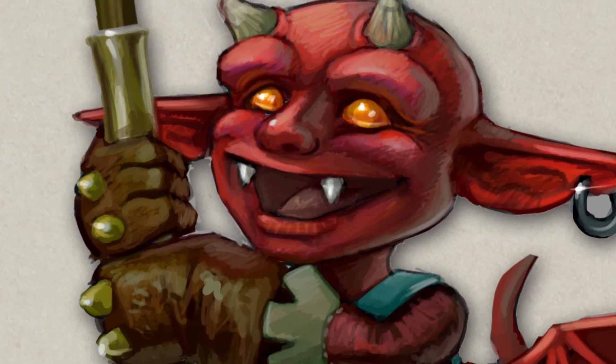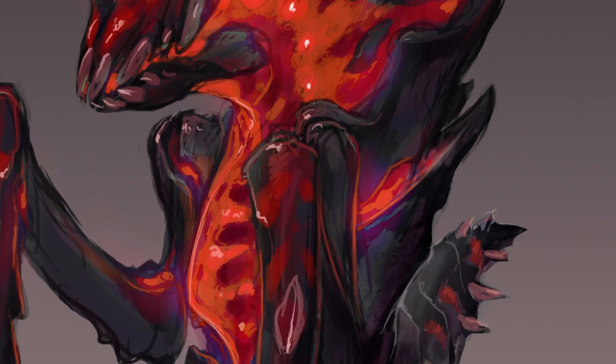Another poll launched in January asked you to select a creature type that's ripe for a reworked drop table. The demons won, and so we've been working away on removing the junk and adding more relevant and valuable drops to imps, lessers, greaters, and abyssal demons.